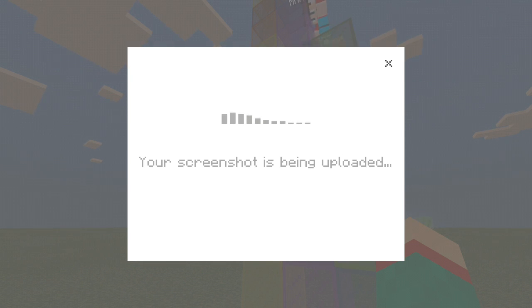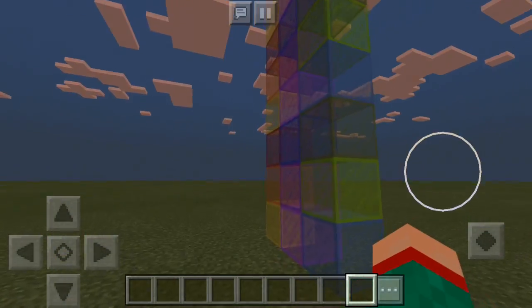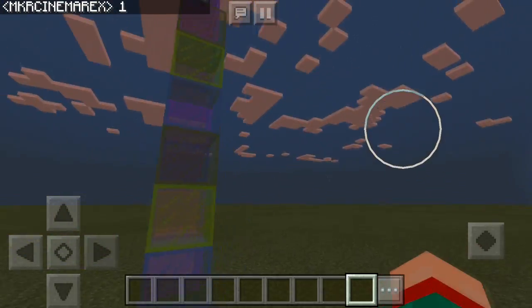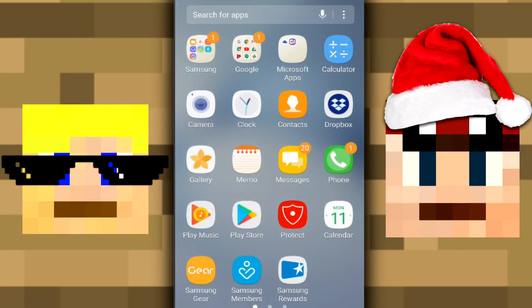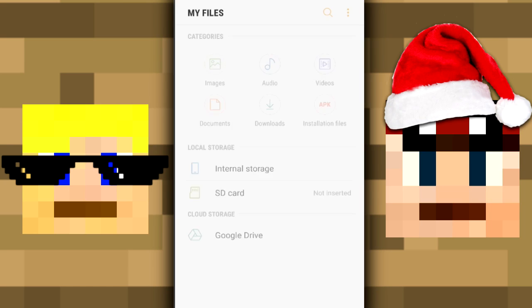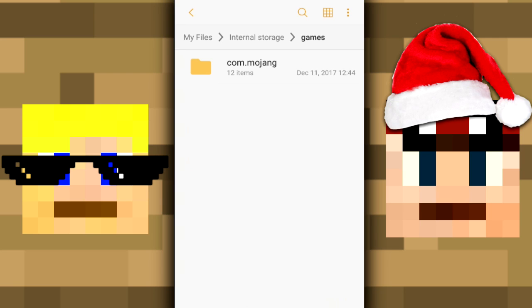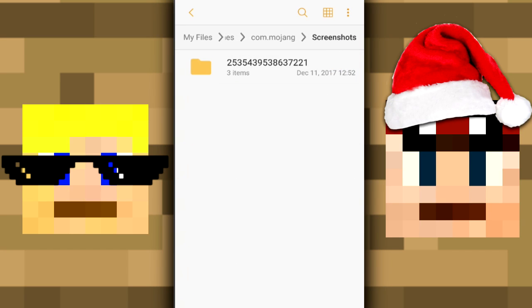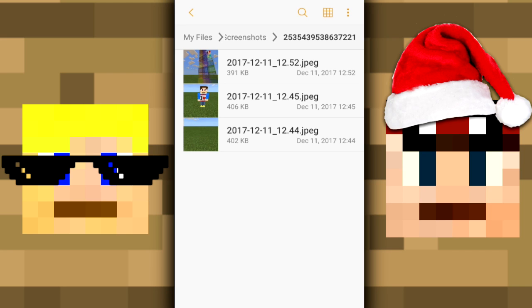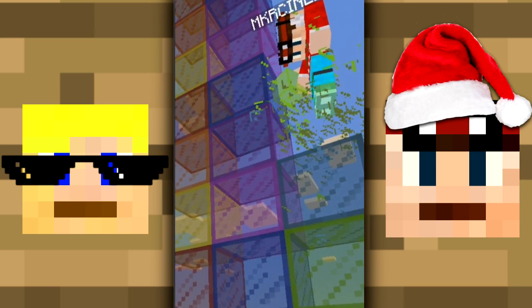So anyway, wait for it to just share. Once it's done, you have successfully saved the screenshot to your files. Now let's go ahead and show you where you can actually find your screenshot. So what you're going to need to do is you need to go to your files, internal storage, games, com.mojang. There'll be this new folder that says screenshots. Click on that, and then you will see all the screenshots that you have taken. So over here, this is the Rex acting like a fish screenshot.